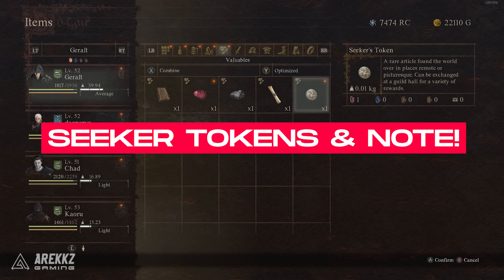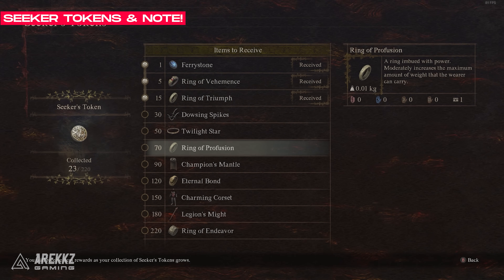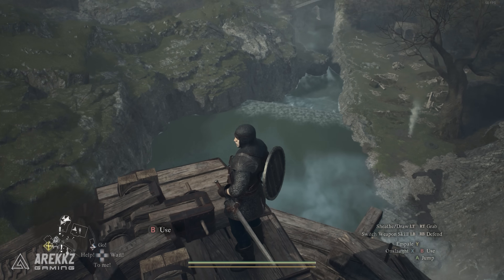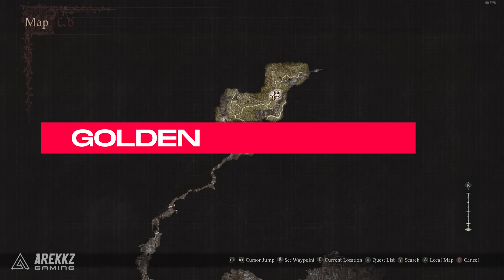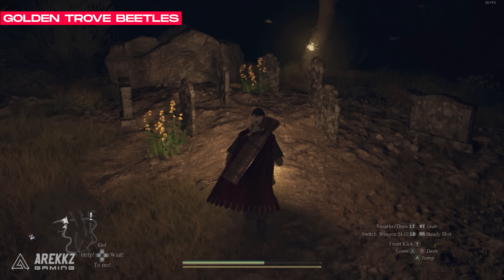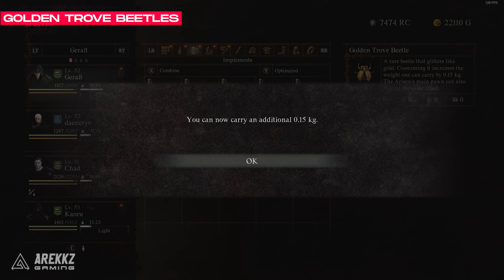There's a collectible in the game called Seeker Tokens, and there's over 240 of these. They're very useful because you can trade them in at a vocation guild for a variety of rewards at different milestones, and the early items are actually very useful, so it makes these worth looking for. Just remember to write down the location of the first Seeker Token that you find, because this is important later on — come back to this video when you figure out why, because you want to remember that first Seeker Token location. Golden Trove Beetles are another collectible out in the world, and you can find these on trees most of the time — they're a literal big glowing golden beetle. Go over and pick them up, then use them from your bag, as this increases you and your pawns' maximum carry weight, which is very useful.